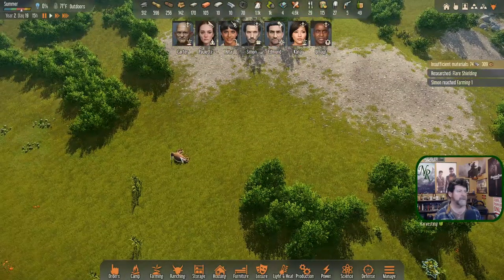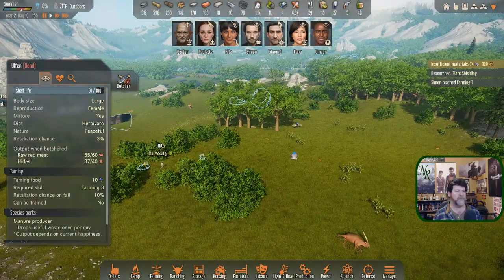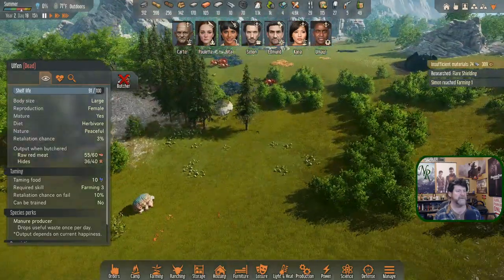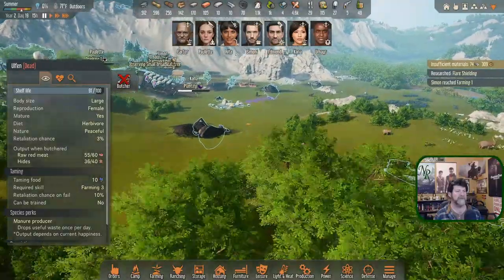This one needs to be butchered. If I trigger that, Carter will probably get the command to come out here without me having to tell him, so that's fine.